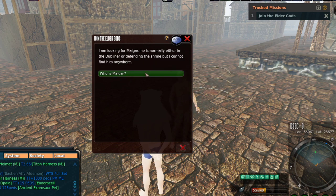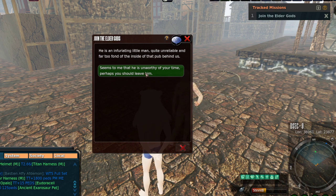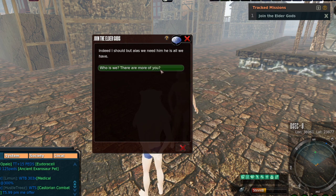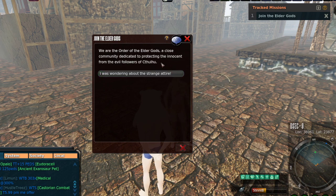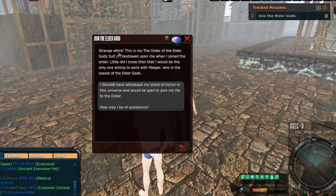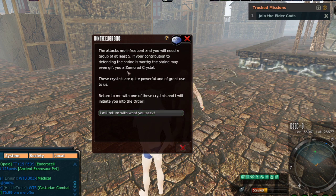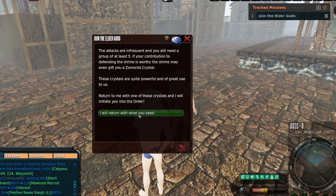Shadow Dragon says she's on a quest for refreshments and asks about you. She mentions Malgar, who is normally either in the Dubliner or defending the shrine but cannot be found. He's described as quite unreliable and far too fond of the inside of the pub. She explains her Order of the Elder God suit was bestowed upon her when she joined the order. The quest gives us the Zomorod crystal to retrieve — Z-O-M-O-R-O-D crystal.